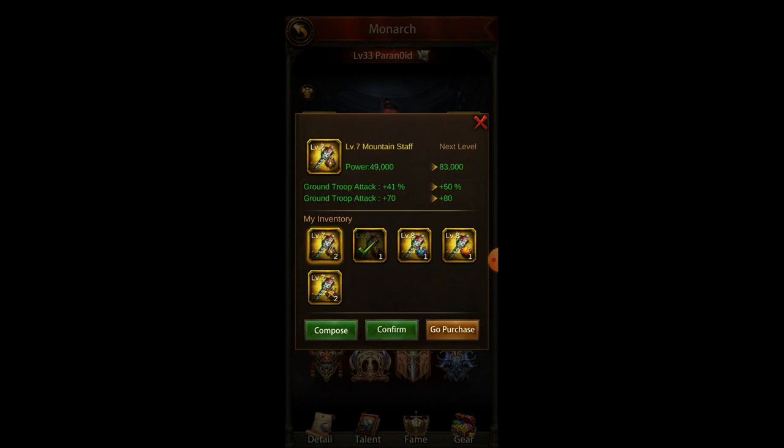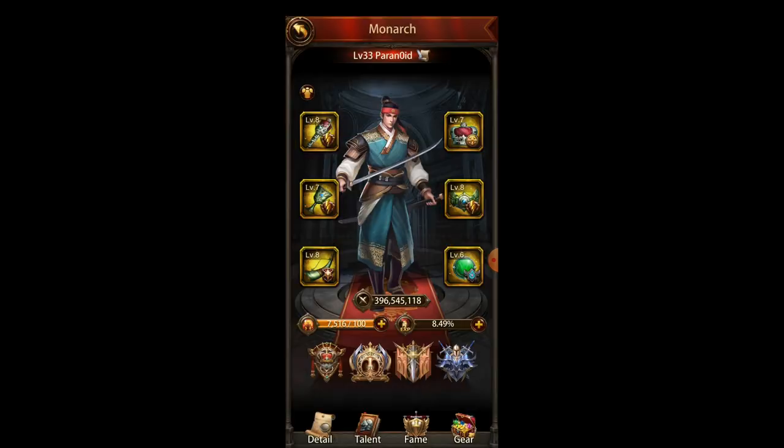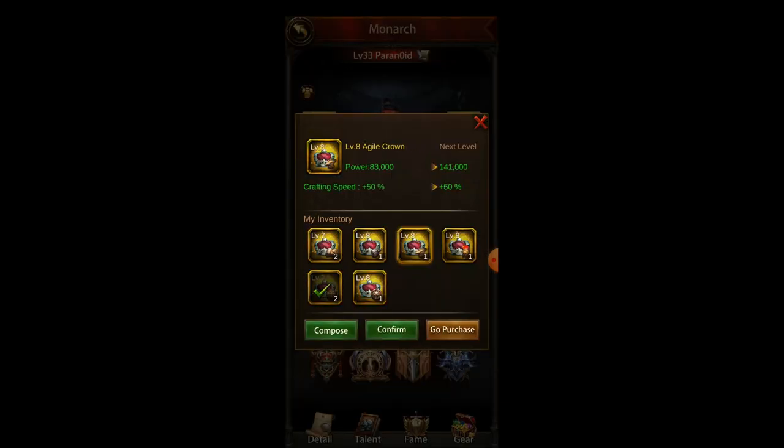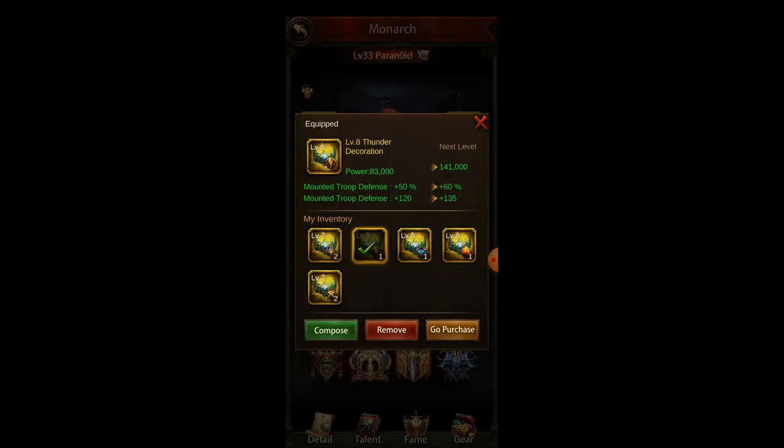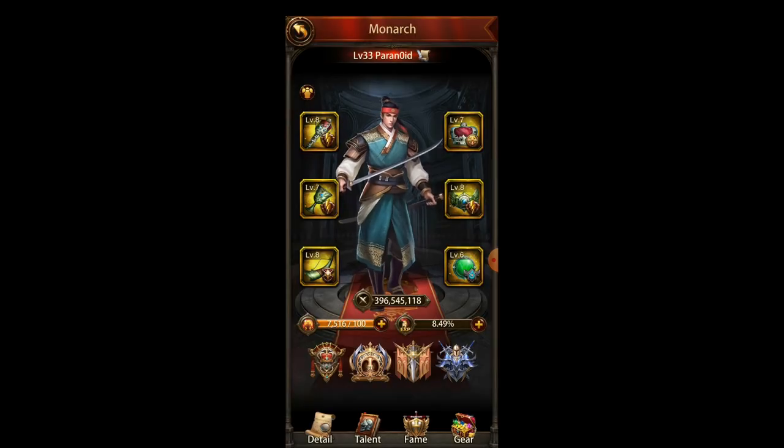So let's take a look at the top left. You have ground, mounted, ranged, siege, and all troops. And for different places you might have construction or training speed and so on. Generally, you just switch the Monarch gear — just take a quick look at everything. You usually just switch it between your needs.